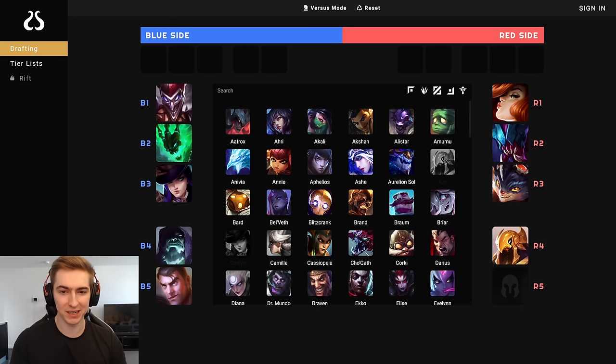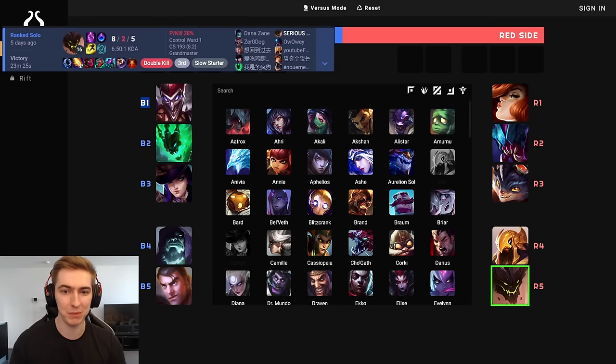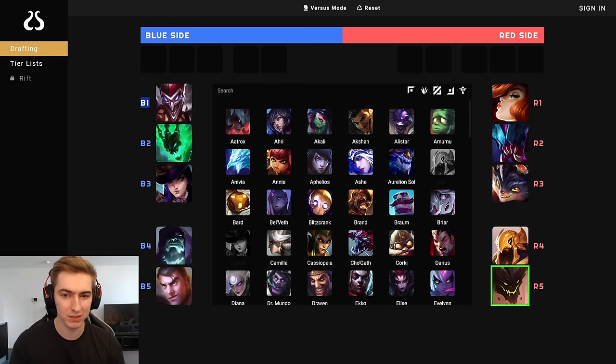Starting with counterpick examples: in this first game I decided to go Malphite. They had a full AD team comp — Jayce mid, Caitlyn ADC — so the matchup wasn't super difficult, but Malphite was really impactful here. Even if I go 0-5, my champion is going to be useful. I opted for the AP build in this game because we didn't really need a tank — our team had Miss Fortune, Rumble, Malphite, and Rek'Sai, really heavy dive and heavy burst. We needed to blow up targets and one-shot them, so the AP build felt better in the moment. But regardless of build, my champion would have been very useful.